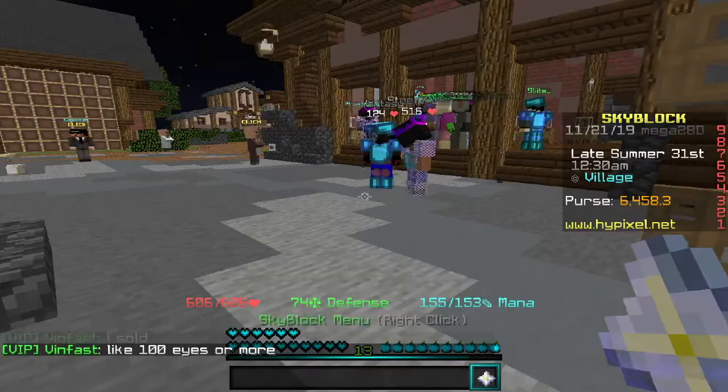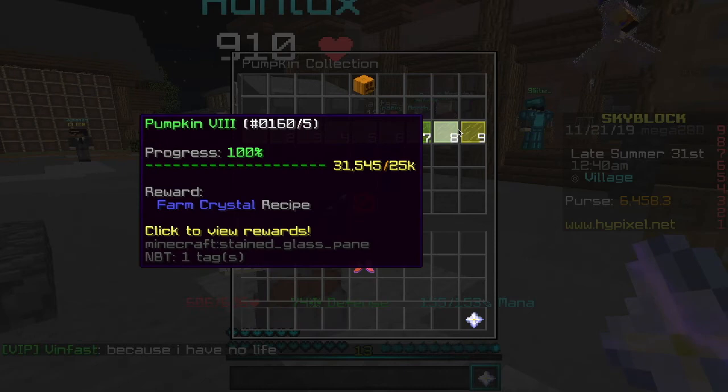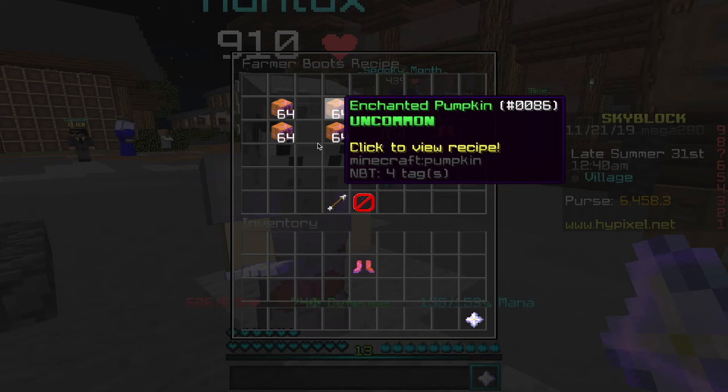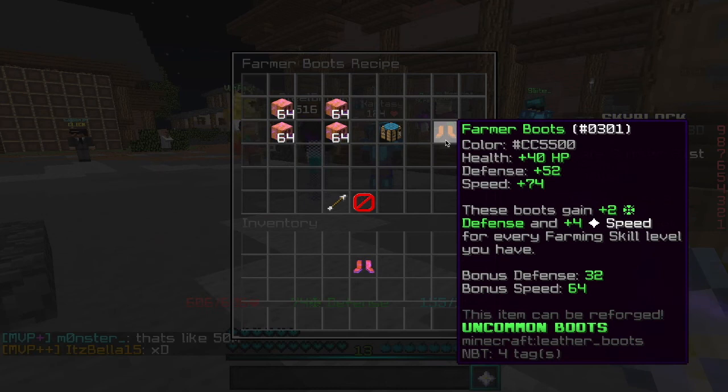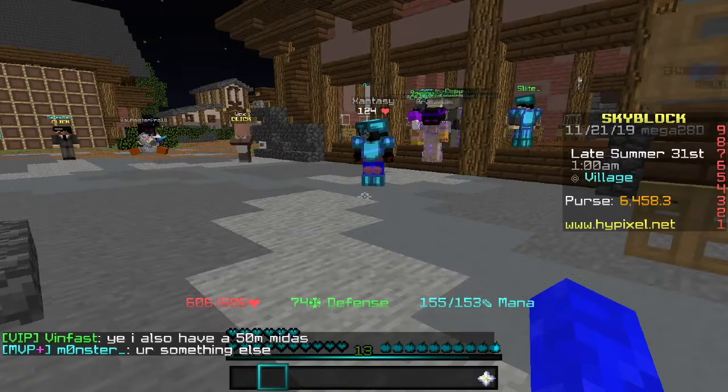Let's check how to get the farmer boots and what it does. It's in the farming collection — farmer boots, pretty obvious. It's in the pumpkin collection: you need 50,000 pumpkins to unlock the recipe. Then it costs four stacks of enchanted pumpkin, and each pumpkin costs two and a half stacks. What it does is for every skill level of farming you have, it gives two defense and four speed. So if you have a really high farming level, wearing these boots will make you go extremely fast.